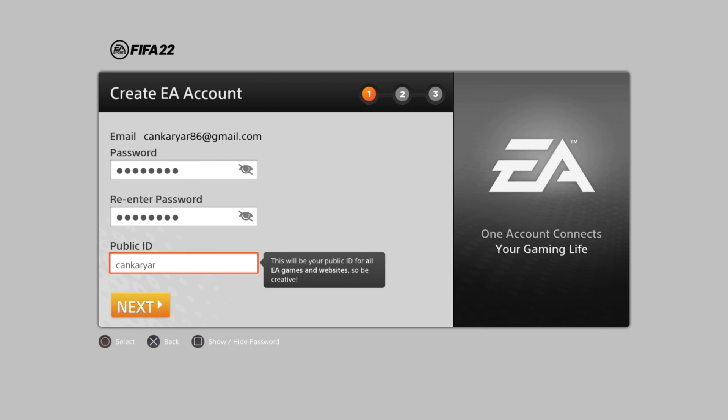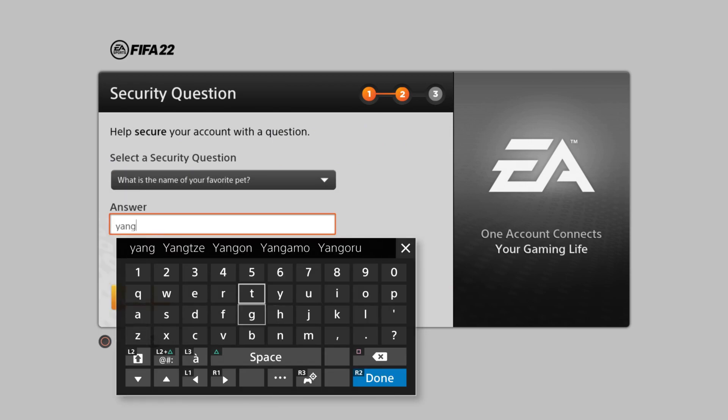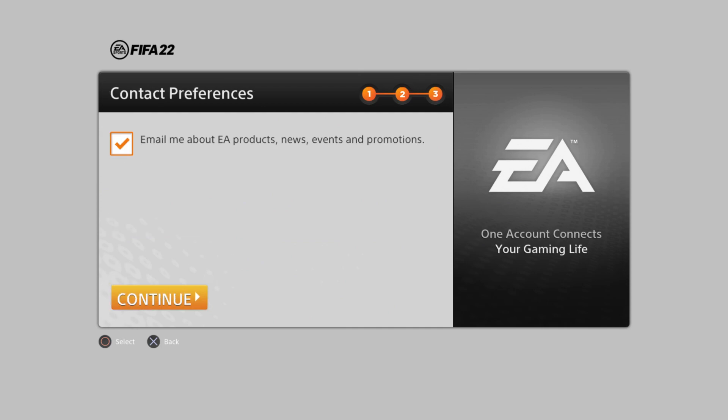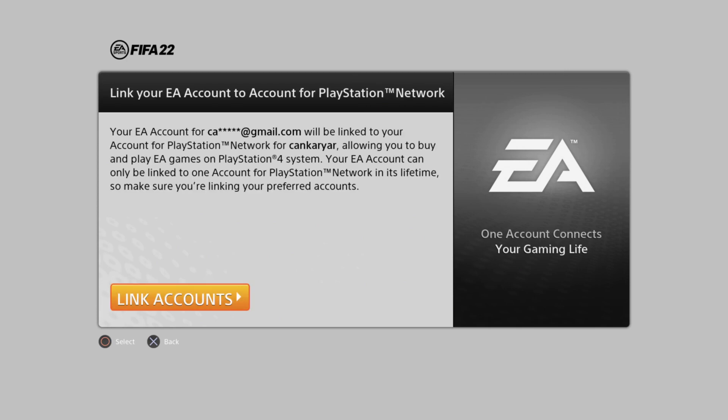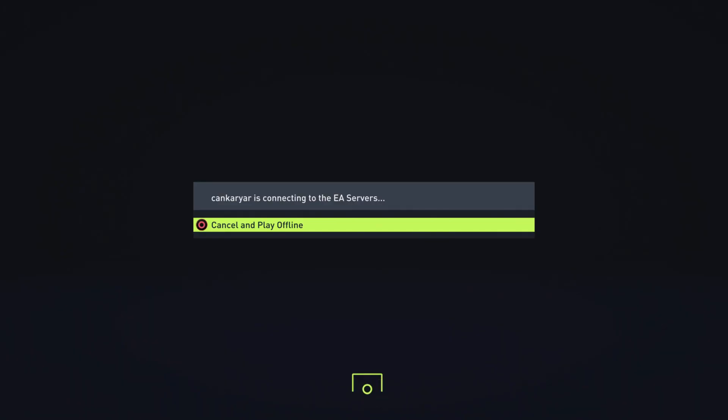Then create your Passport and Public ID name, then go to the next step. Then select your security question and create your answer. Enter to the next, then continue, and then enter to Link Account. Then continue again.